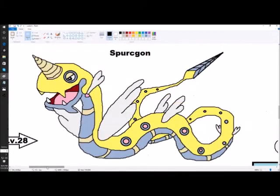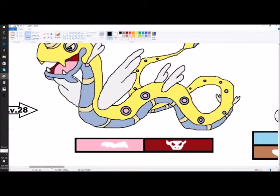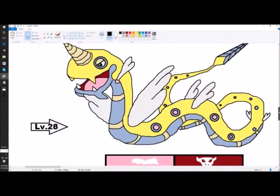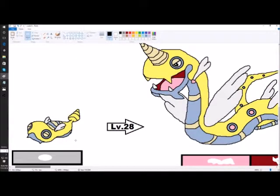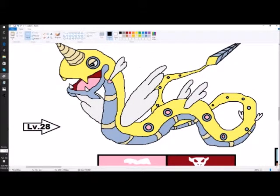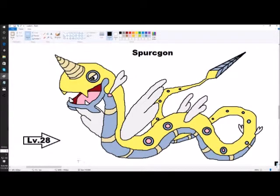Here's Sparce Gun — Dunsparce's evolution at level 28. It's Fairy and Dragon type. I really like the design. Dunsparce is a Pokémon that looks like it needs to evolve — I like its design and it's actually pretty decent starting out. With an evolution like this it's gonna be great. This is one I really want to happen — not a Mega Evolution, because some Pokémon don't need Mega Evolutions, they need real evolutions.